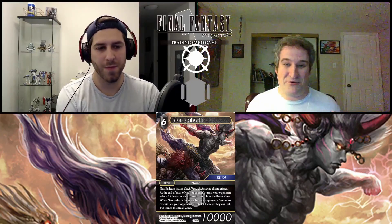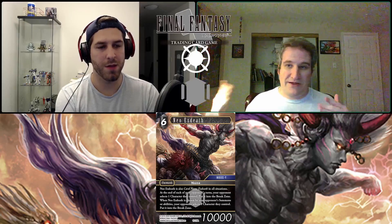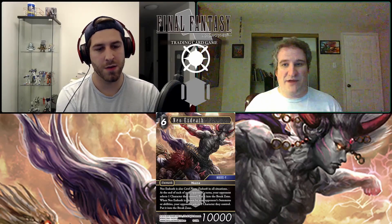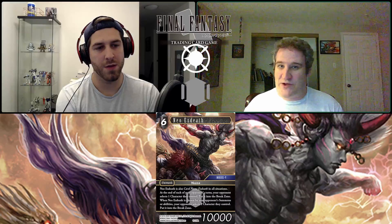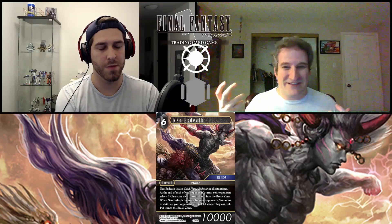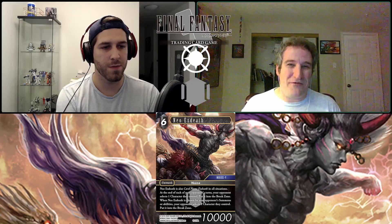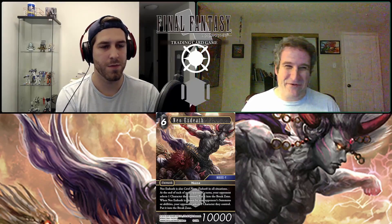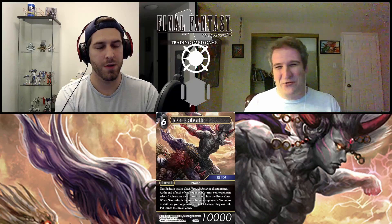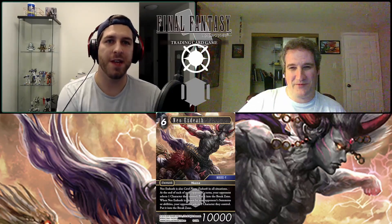There are a few clean counters: Zalera if he's dull doesn't choose, so that gets around him safely. A Famfrit if he's the only forward on the field. But in general, when cards say 'by the very act of you choosing me, you hurt yourself,' it's just crazy. This is why Braskas Final Aeon was a terror last set, and Bahamut before him — most effects in the game are 'choose a forward,' so these punishing choose-me cards are brutal. In limited or sealed, if your opponent slams this on you, you may just have lost the game.